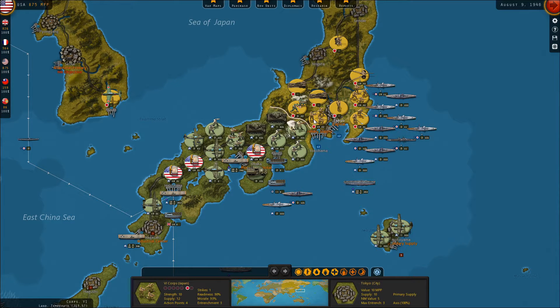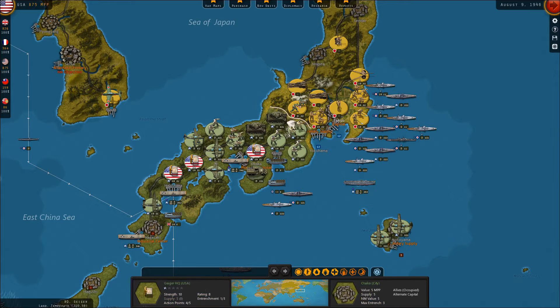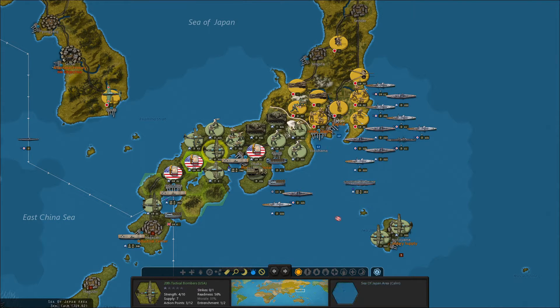I think we have enough time that we can try and hit the beginning of Tokyo here with the air power that we have. So let's bombard here — this will reduce their entrenchments. We're not going to do a lot of damage with our tactical air here, but it does reduce their entrenchments from three to two. Another air strike will remove it from two to one. We also did do a little bit of damage against them.